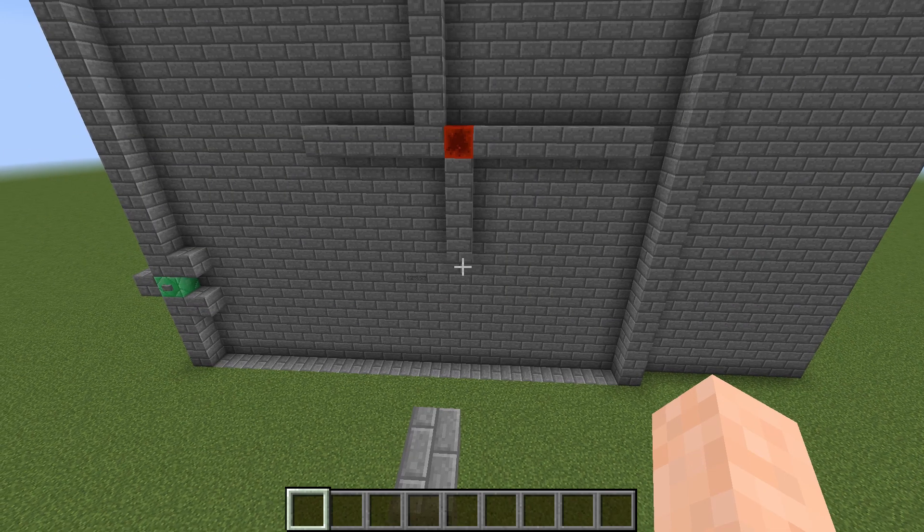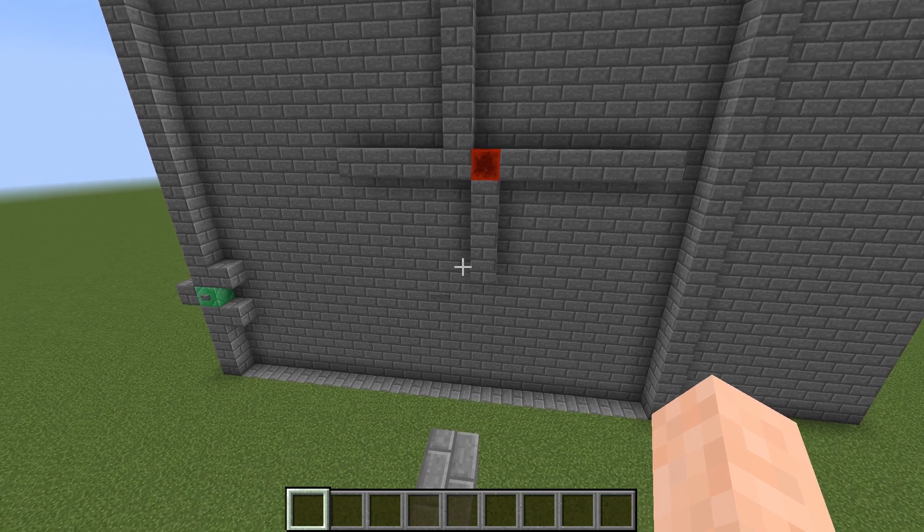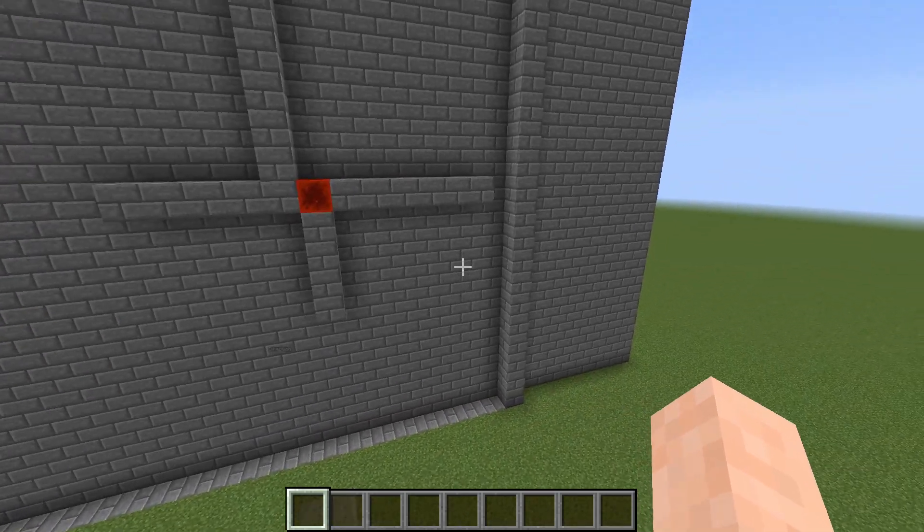Hello, my name is Exabyte and today I'm going to be showing you a laser maze. The object of this maze is to get the laser from the green block all the way to the red block without hitting any walls.